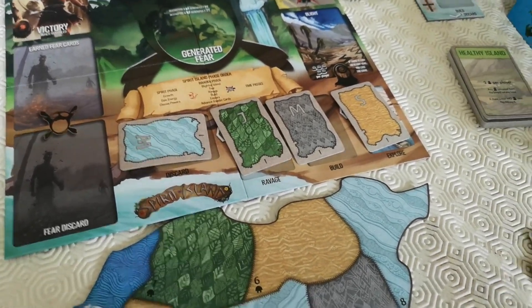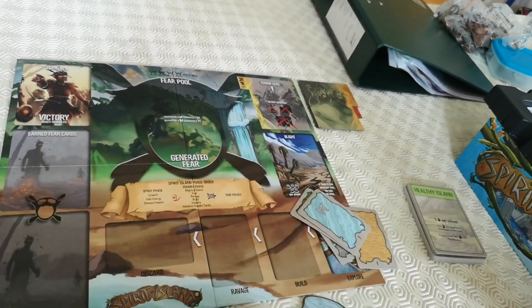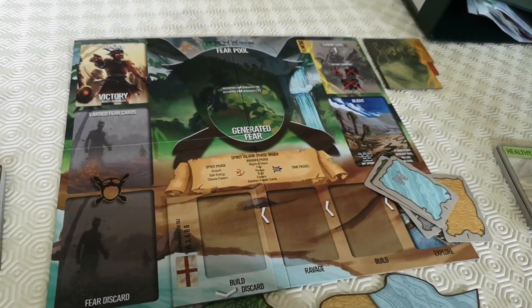You've also got the scenario cards. For example, the English here — if I remember correctly, they go on here, and the sequence is explore, build, ravage, build, discard — which is pretty horrible. A nice little mix-up.